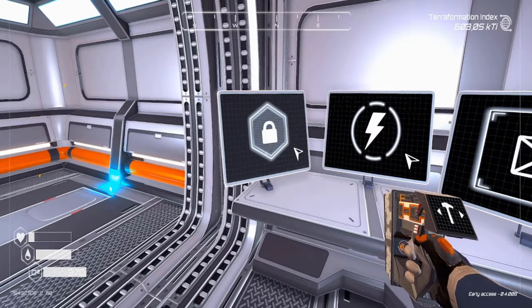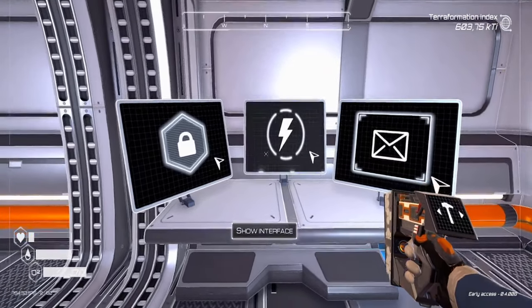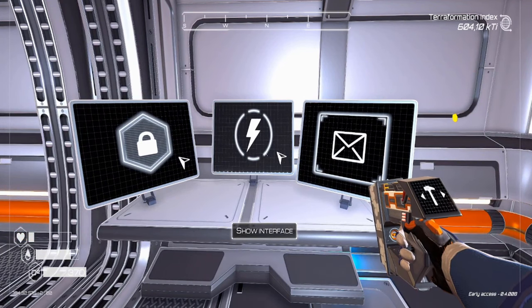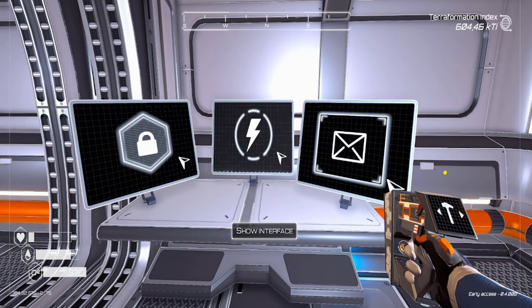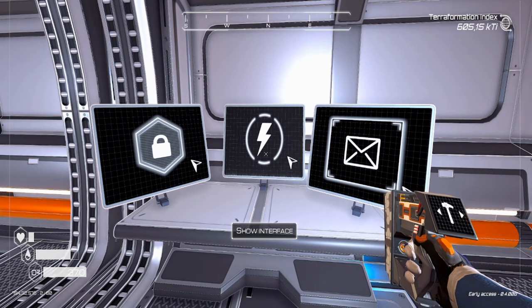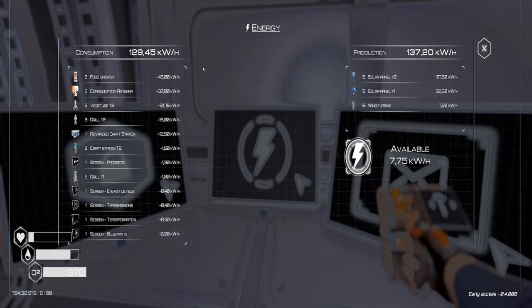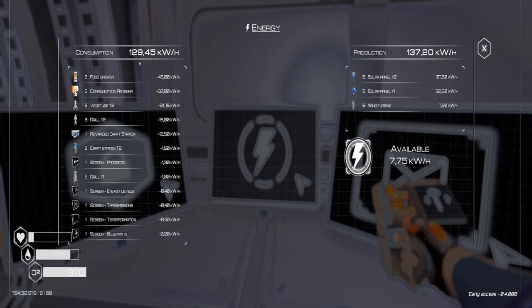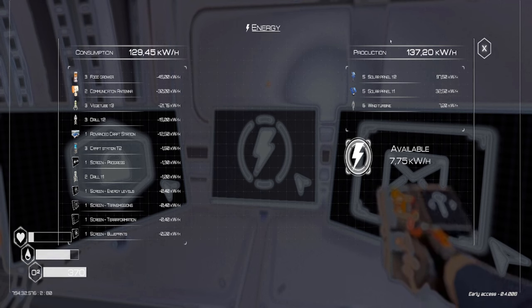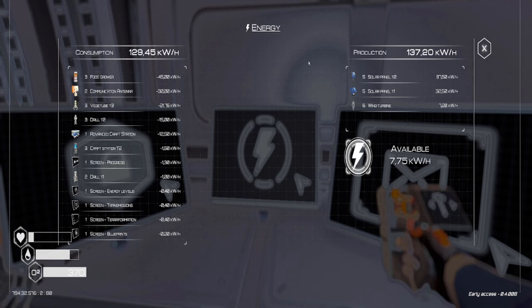Moving on to the second screen, we have the energy level screen. It displays information about power production and consumption. On the left side you can see the consumption, which is 129 kilowatts per hour, and the production is 137 kilowatts per hour.